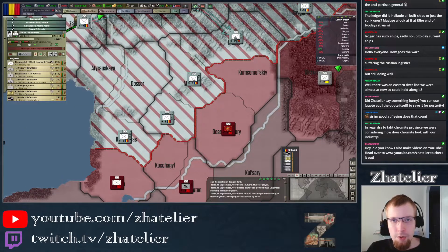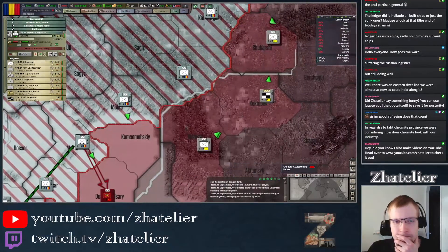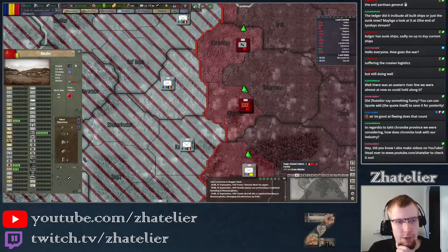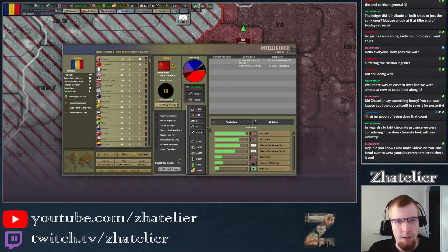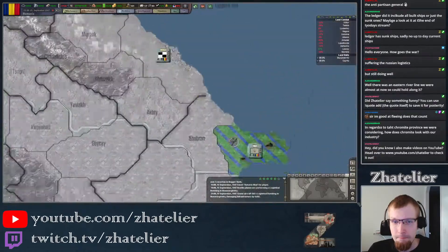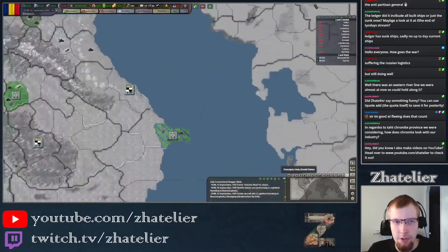I'm going to redeploy you there and move around some of these. Here is the chromite province, so that's another 8 chromite away from the Soviets. I'm not entirely sure how bad of a situation it is for them. Their industry has gone down a little bit again, it's about 400 now. I wonder what sort of resource they would have around here if we were to start doing some strategic bombing?